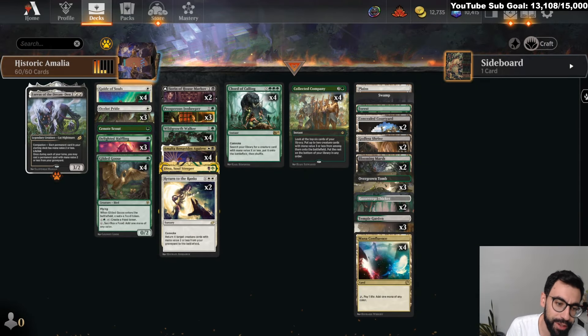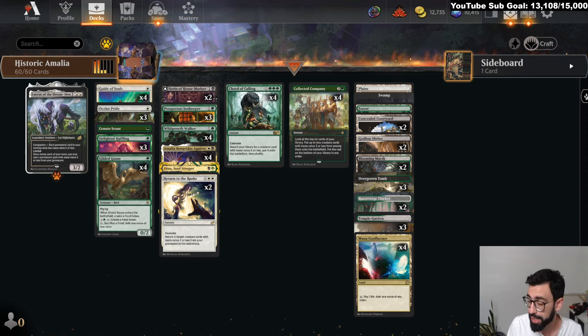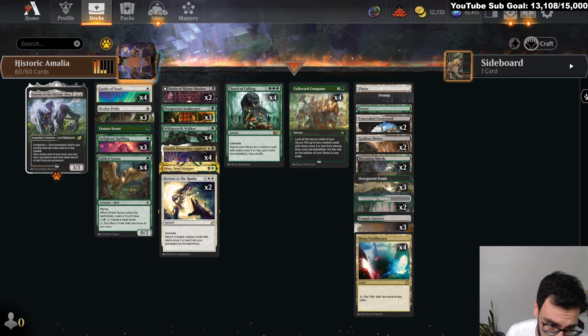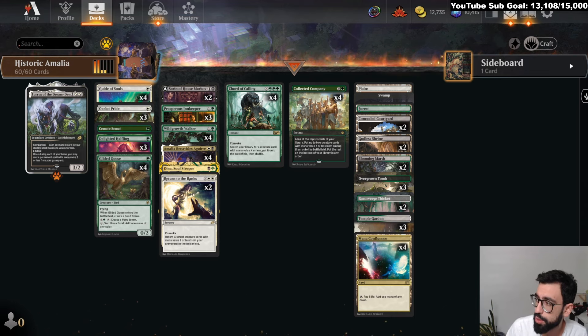Welcome back, MTG Joe here. Today we are going to be demoing a deck for you — maybe a consideration that you might want to take to the Historic Qualifier play-in this weekend in best of one. So this is an Amalia combo deck. Pioneer and Explorer Amalia has been ported over to Historic. I got a lot of tools with Modern Horizons that actually make it quite reasonable.